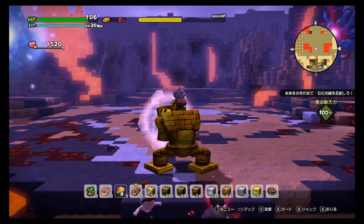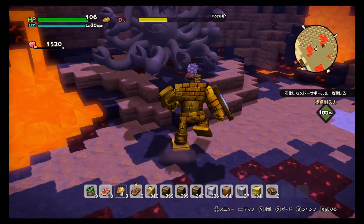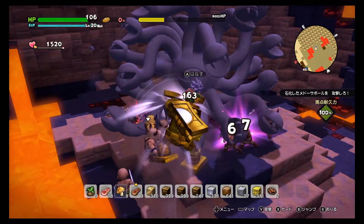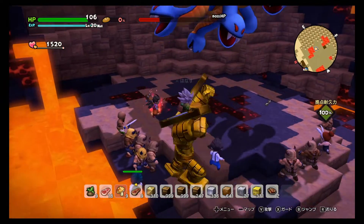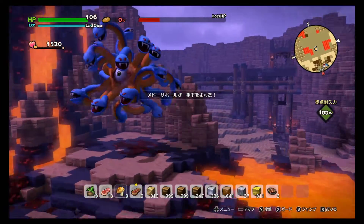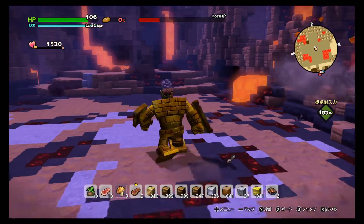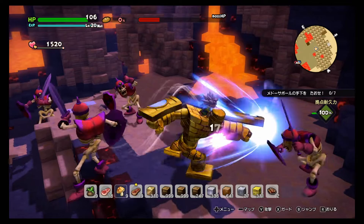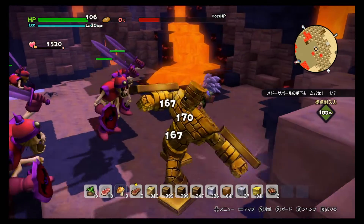I wasn't sure at first but realized the shining one on the left was the real Marusa, so I focused left. As soon as the light came, I went back and hit her. After this third stoning, she summons tougher enemies — I got Robin Hood guys twice. This is a good time to leave Goldrex and use Marlo's ultimate power to finish them off.